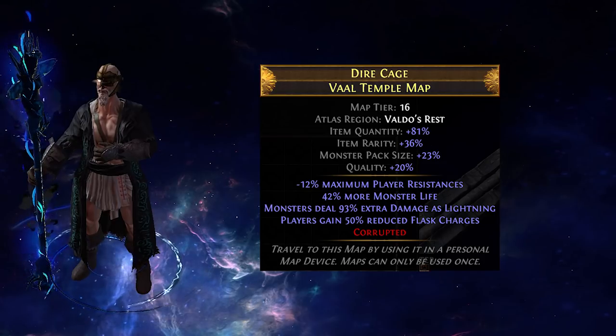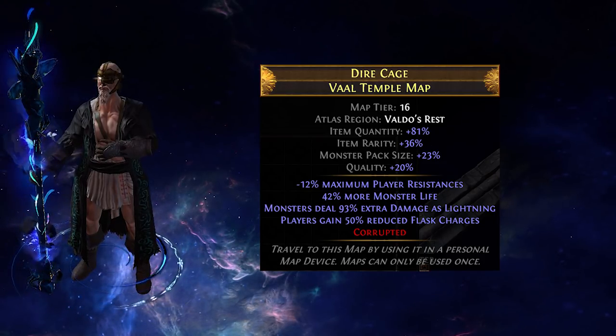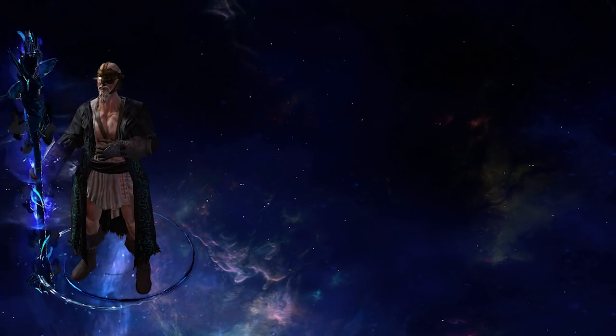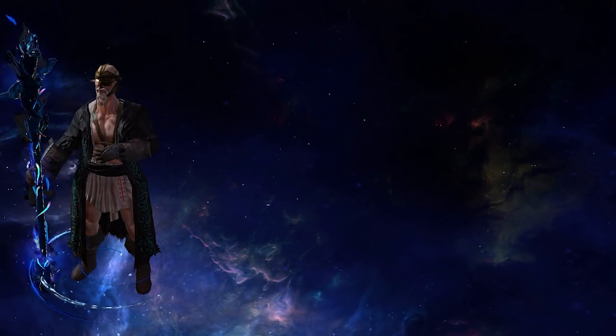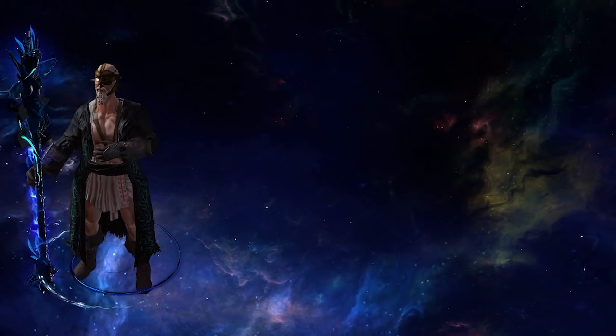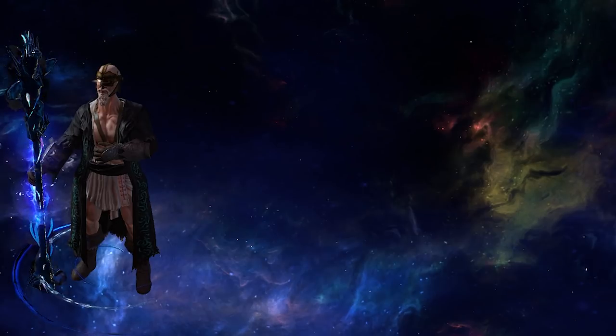The next most important number is item quantity — it increases the amount of items that drop from the map. Moving into the specific modifiers to look out for. Note: for very new players, take a look at the mods listed here and keep an eye out for them.